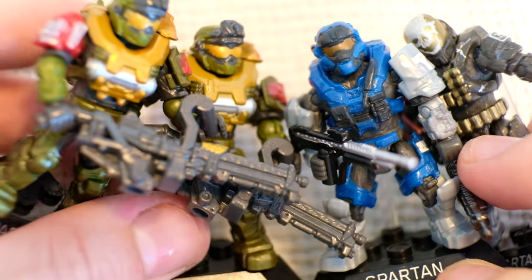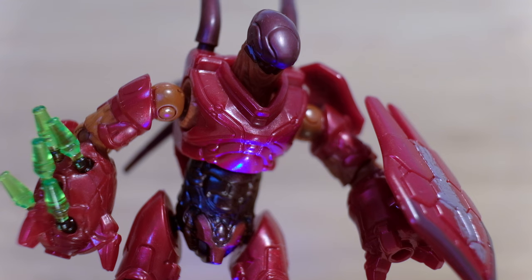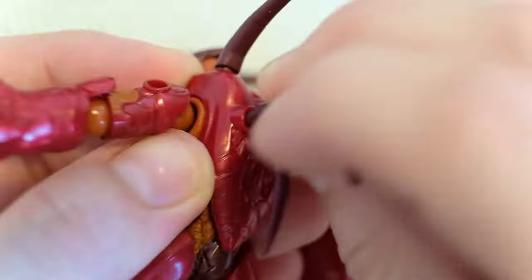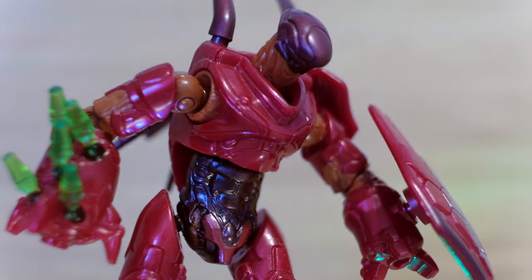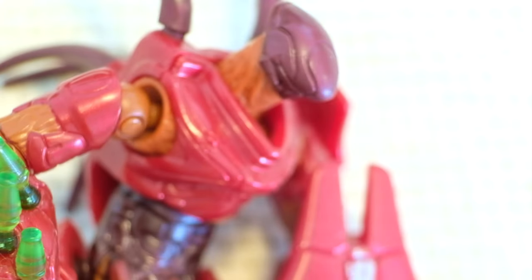We're going to unpackage one more figure today — five in total — because Noble Team needs something to fight. So we've got a big baddie today: the Remnant Hunter. If it's just one figure it may as well be something that's a challenge to take down. These Remnant Hunters are made of worms, but they're tough. Pop that head on there and get his spines kitted out, finish him off with his shield, and he's ready to try and take out Noble Team. He might injure one of them but he's not going to get very far. This is actually our third Remnant Hunter — hunters hunt in pairs, so maybe I need a fourth, but three is okay for now.